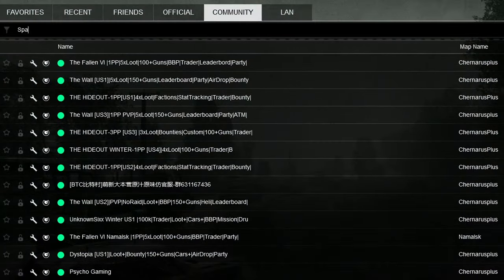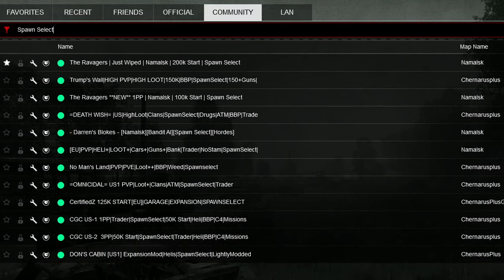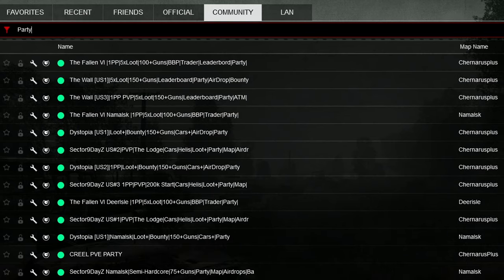PC players do get some extra options in the way of mods. There are mods for both spawn select and party systems. When searching for a server, you can add 'spawn' or 'party' to the search and often a handful of servers will come up.